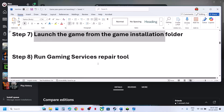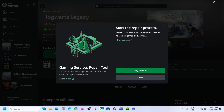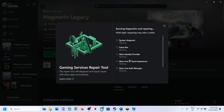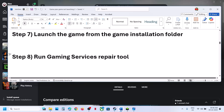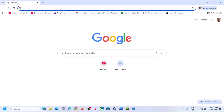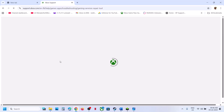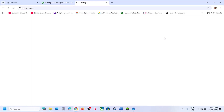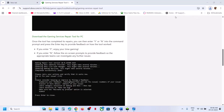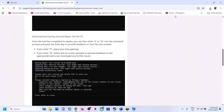Still not working? Run the Gaming Services Repair Tool. Open the Xbox app, click the profile icon, click Support, then Gaming Services Repair Tool, then Start Repairing. Click Yes and let the process complete. You can also download the Gaming Services Repair Tool from the Xbox support page on the Microsoft website, run the exe, click Yes, and let the repair complete. Once it shows 'Completed Successfully', relaunch the game and check.